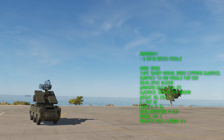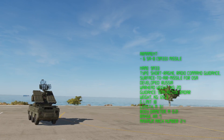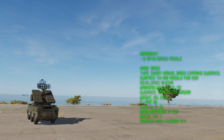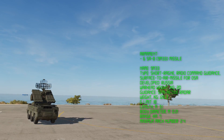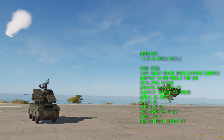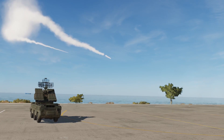The 9M-33 missiles are 3.1 meters in length, weigh 126 kilograms, have a 20 kilogram warhead, and reach a top speed of Mach 2.4. The 9M-33 can pull 18Gs against a maneuvering target. The SA-8 has a maximum tracking range of 15 nautical miles and a maximum engagement range of 8 nautical miles.